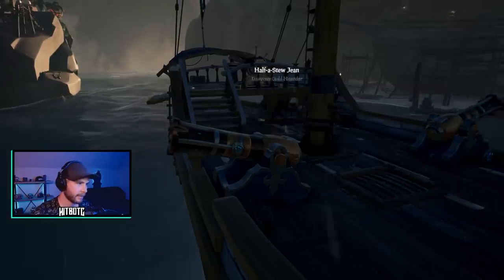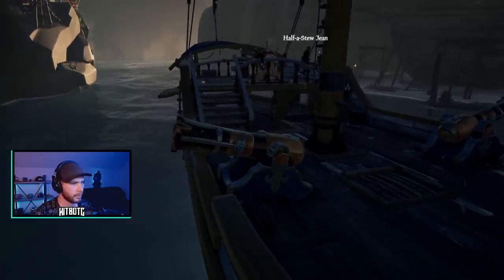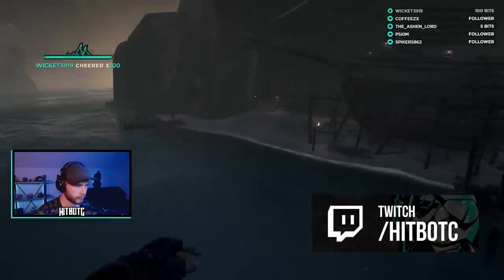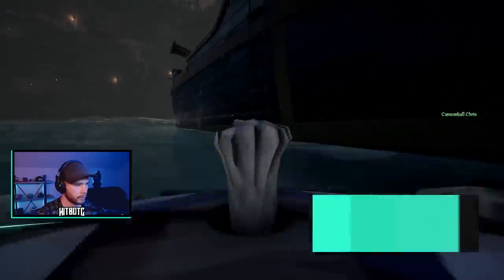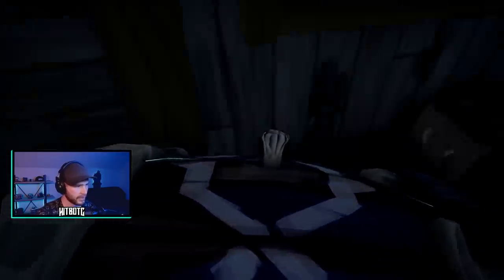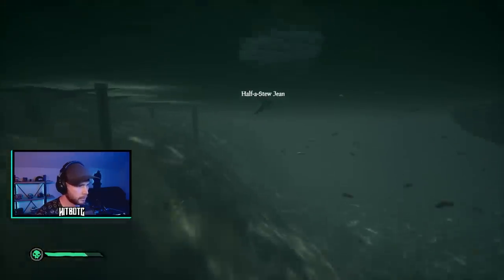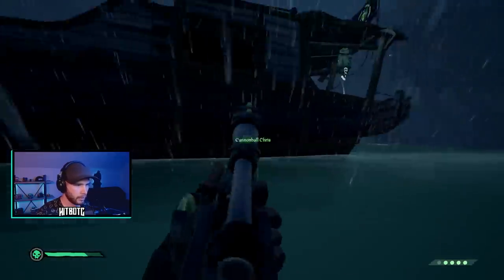One of my favorite things to do on the seas is sneaky sneak. For those of you that are new here, you might be wondering what in the whale lord is a sneaky sneak. Well, my thieving friends, a sneaky sneak is when you sneak onto someone's ship or a fort and hide so you can watch them collect treasure for you. Then, when they least expect it, you sneak out and take all of their treasure. A good sneaky sneak requires skill and I often get asked for tips and tricks on how to be successful doing it, so I wanted to put together this guide to help you become a sneaky son of a on the sea of thieves.